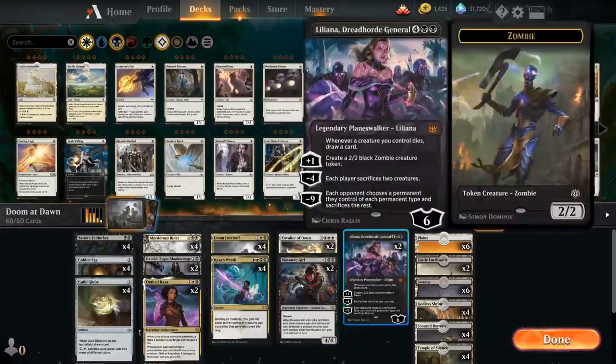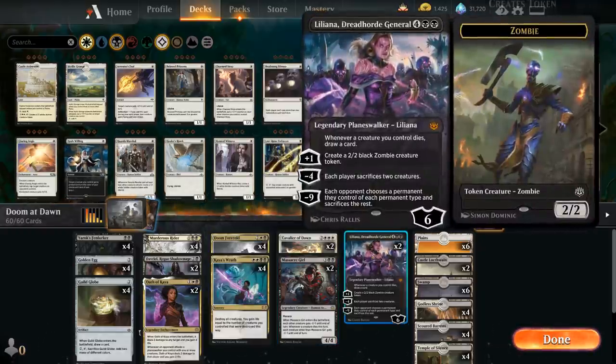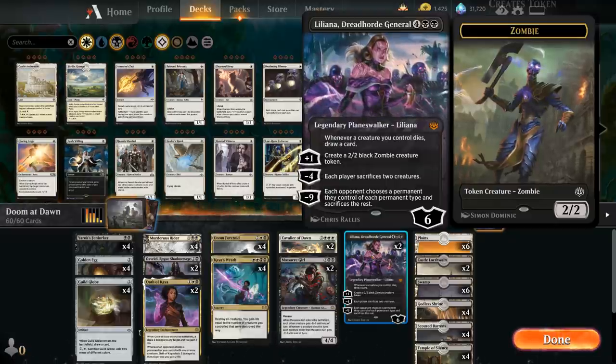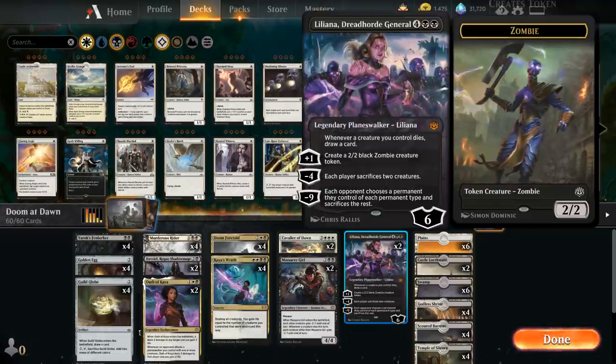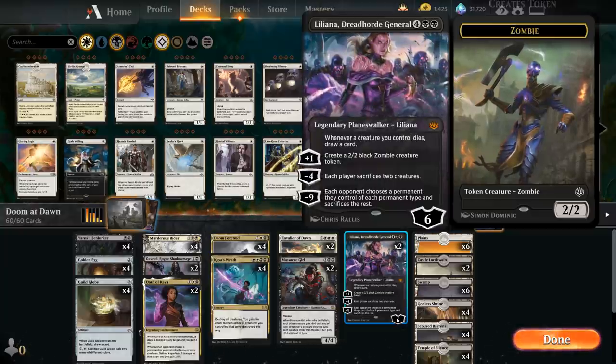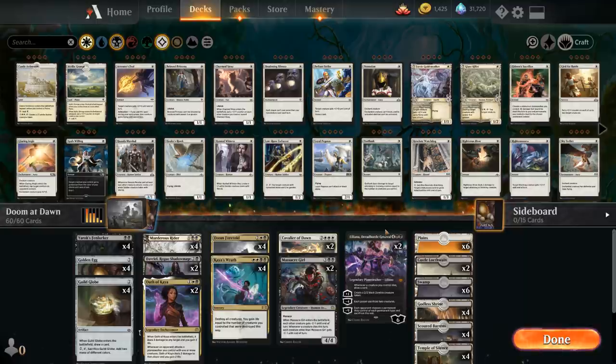At the top of our curve we have two copies of Liliana, Dreadhorde General as a finisher - she can make Zombie tokens, make the opponent sacrifice creatures, and the minus-9 ultimate is usually game-winning. We're playing 26 lands, which is a lot, but we don't want to miss land drops in this deck given the expensive cards and good mana sinks.